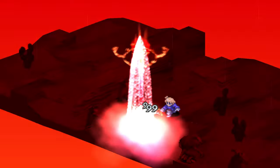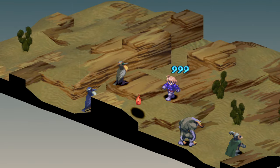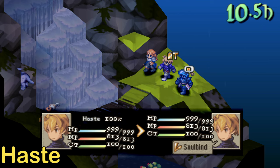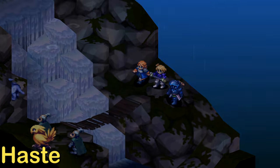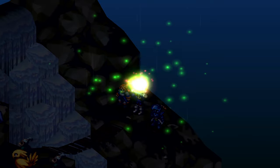The last beneficial status effect is Haste. The affected unit's CT will be increased by 50%, or 1.5 times their speed — though technically speaking, it does not actually increase speed directly.